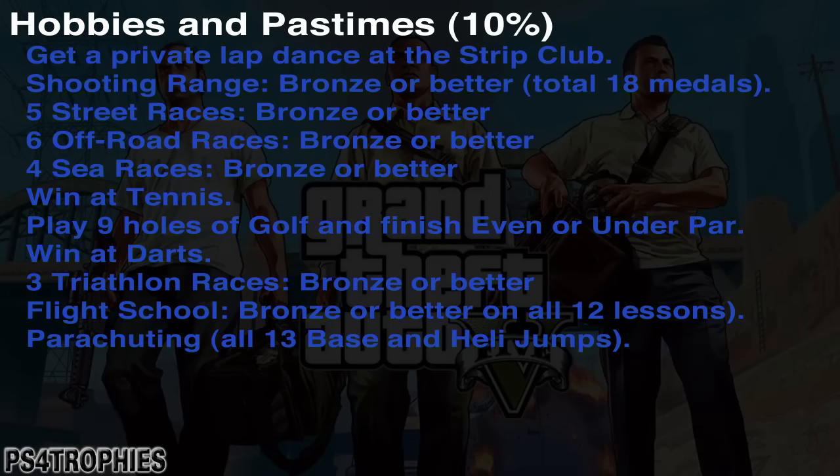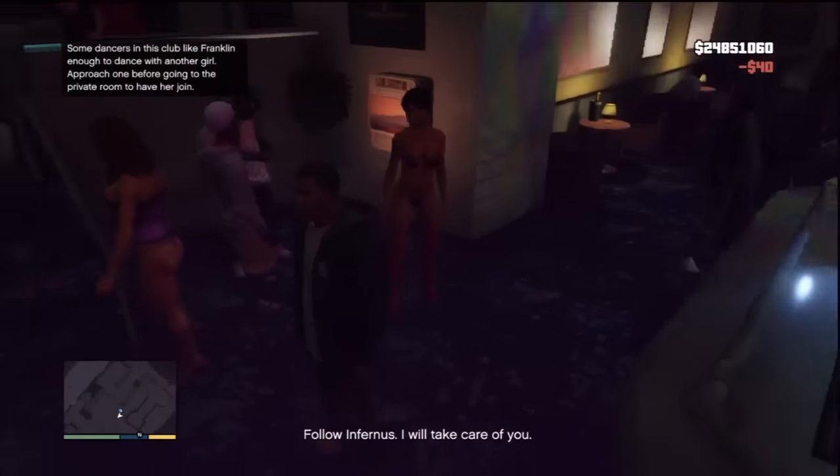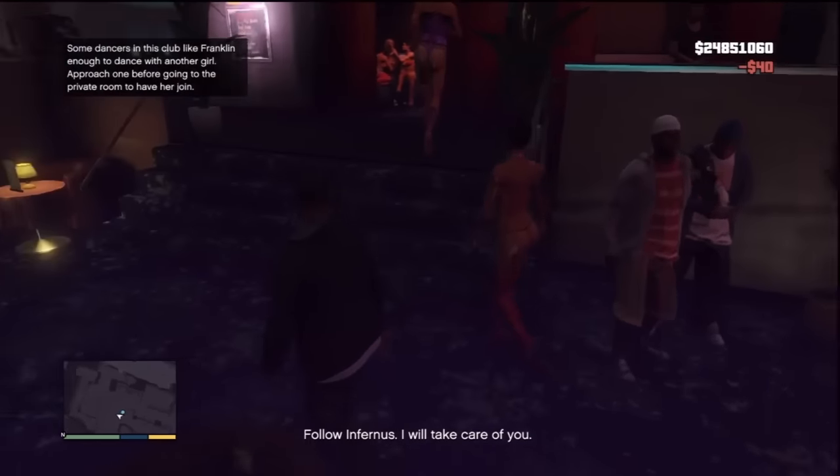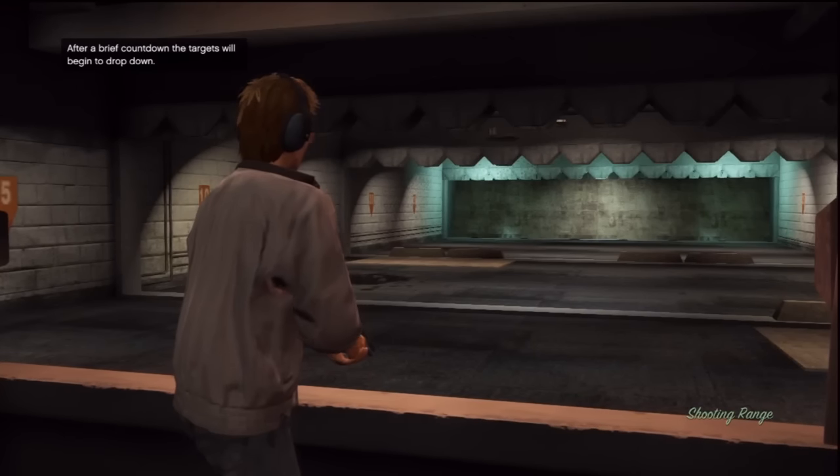For hobbies and pastimes, you need to: get a private lap dance, complete the shooting range, do off-road races, win a game of tennis, play golf at even par or under, play darts, do the triathlon races — warning, the last one is about 25 to 30 minutes long — complete all 12 lessons in flight school, and do the 13 parachuting missions. The lap dance is in the strip club — just take a girl to the back.